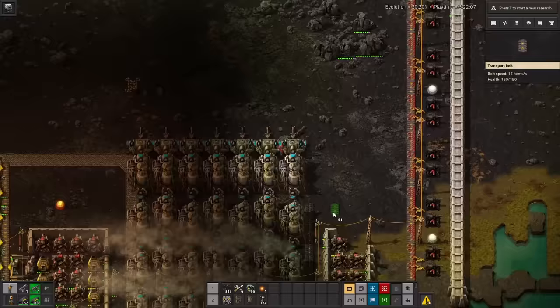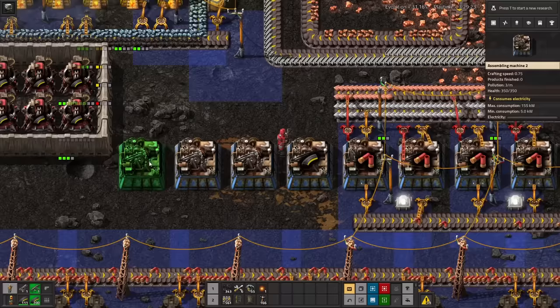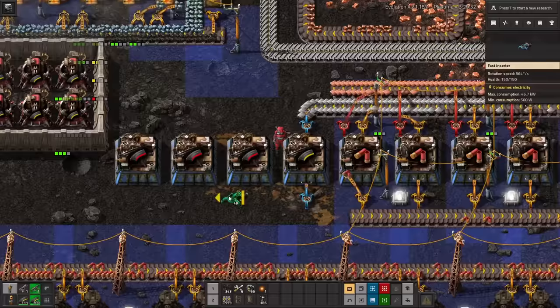The corners seem to get hammered especially hard, so I add even more turrets. There's just something about listening to dozens of shotguns going off that's deeply satisfying to the soul. It's an absolute bloodbath out here. The walls explode constantly, but as long as I occasionally run by to replace them, the turrets seem to be holding steady. Now I can finally do things like automate inserters and belts. Normally this is the kind of stuff that I get done 20 minutes into the game, not 3 hours.